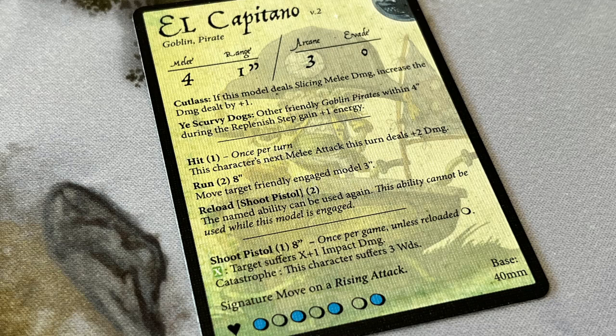Then we have three groups of abilities. First, you have the always-on passive abilities — El Capitano deals one extra damage when dealing slicing damage; he doesn't have to do anything to activate that skill, it always happens. Next are the active skills, which have a cost in energy expressed as a number in brackets. For example, El Capitano can spend one energy once per turn to use the ability Hit, gaining plus two damage on his next melee attack. The third group of skills are arcane skills, which are similar to active skills in that they have an energy cost, but the character then draws arcane cards to determine the success of the action.